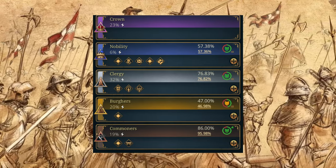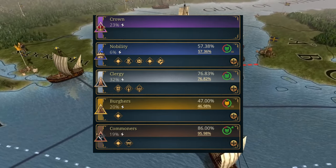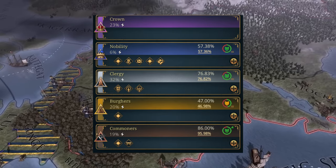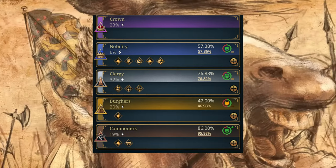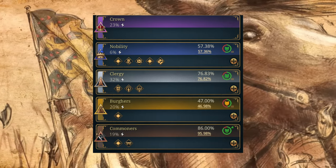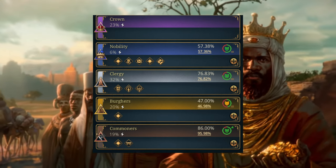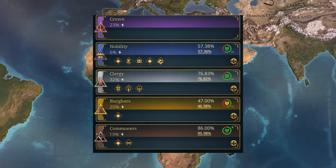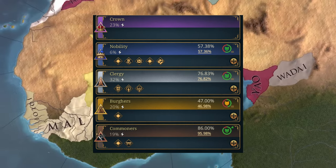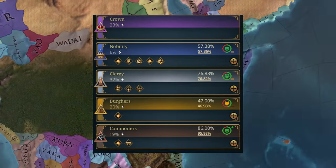I really like the colours: the crown being purple, nobility blue, clergy white/grey, burghers a golden colour, and commoners — commoners muck in brown. I would imagine around the game anything that affects these will be coloured in that colour, so you can see at a glance what's going to be affected by different things. They've kind of started to bring that in in CK3 a little bit, so it wouldn't surprise me. This is the estates part of the government view, where you can see their power, current satisfaction, the equilibrium they're trending towards, and what privileges each has.